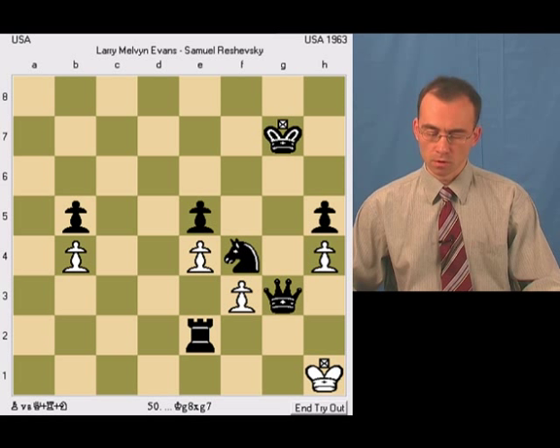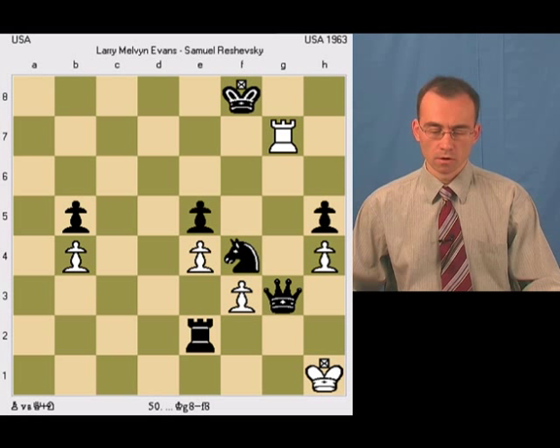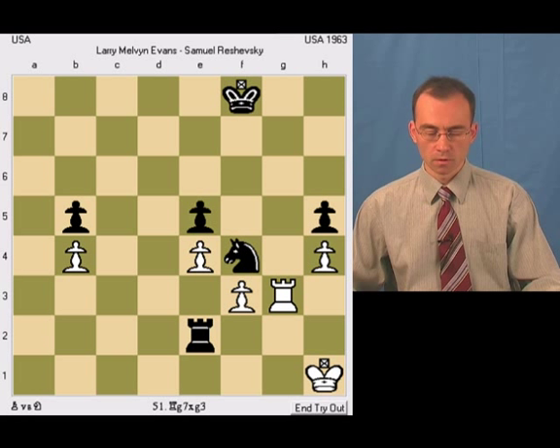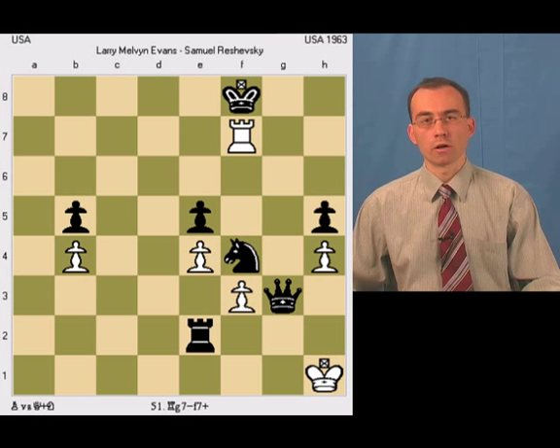The other possibility is for the king to play, let's say, Kf8. Taking the queen on g3 would be incorrect because black still has a knight against white's pawn, so it's not good enough for white. Instead, white can just force a stalemate by playing rook f7 check.